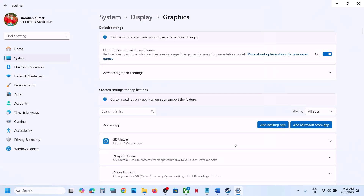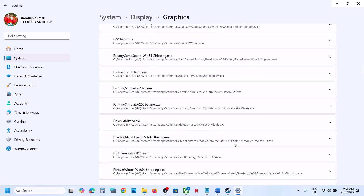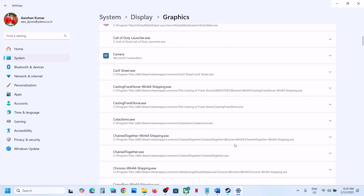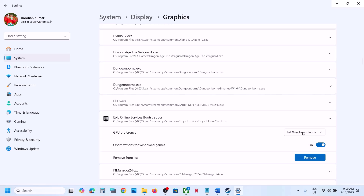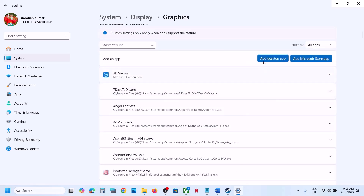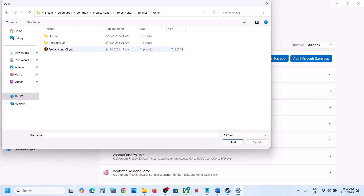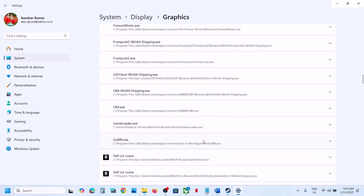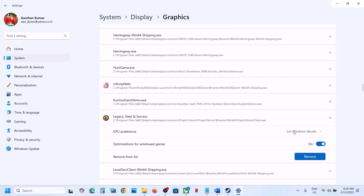Select the game exe file and click Add. Scroll down and find the game in the list — you may see it at the top. Select High Performance for it. Now again click Add Desktop App, open the game folder, go to Binaries > Win64, select the exe file, and click Add. Scroll down, find it in the list, select High Performance, then launch the game and check.